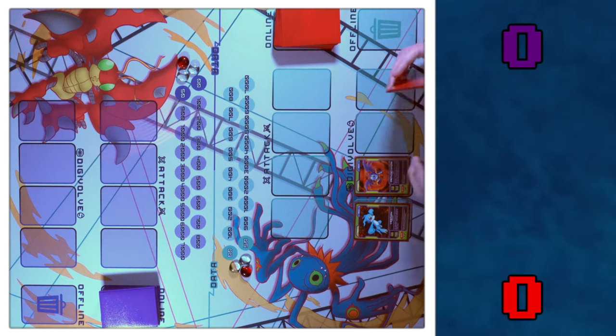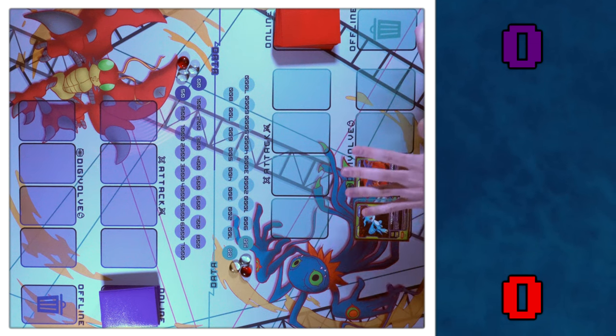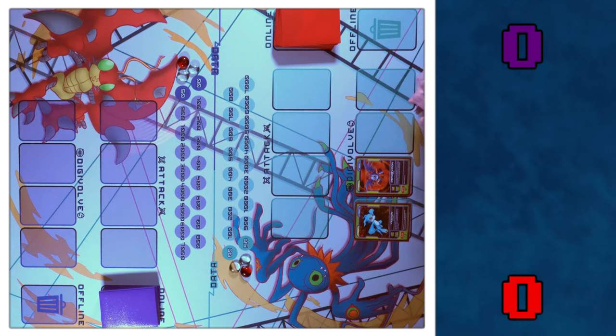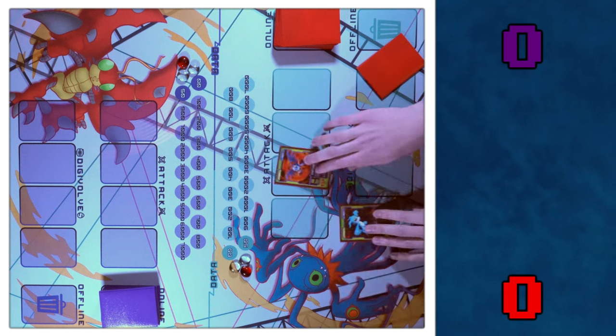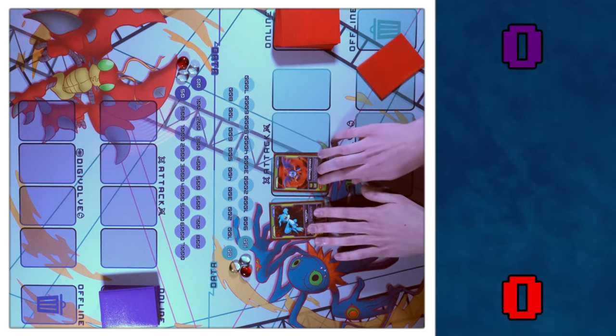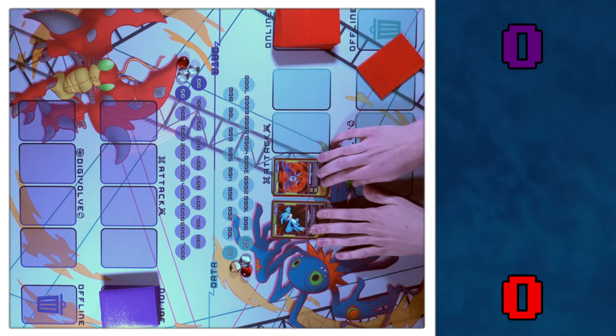Now I'll move to my Digivolve phase where I can Digivolve any of my Digimon in the Digivolve row up one level — Rookie, Champion, Ultimate, Mega. Unfortunately, it's not looking like I got any Digivolves. So I'll move to the Move phase where I can move two things between the Attack and Digivolve row, and I'm just going to move both my Digimon to the Attack row.